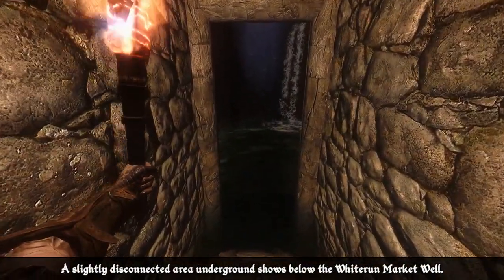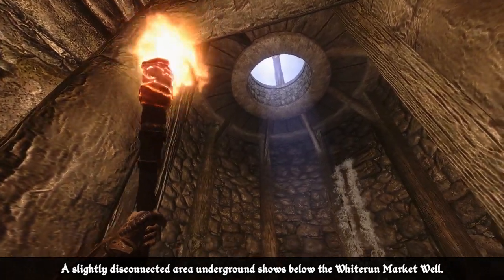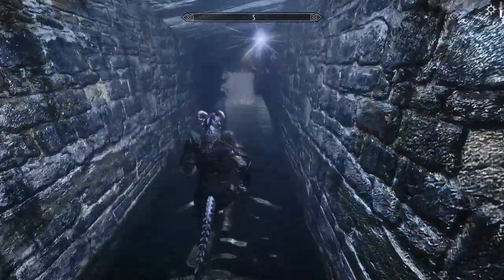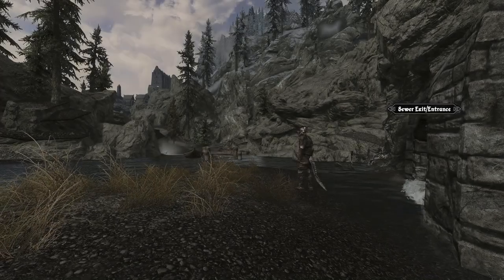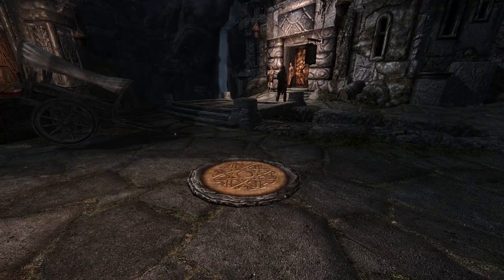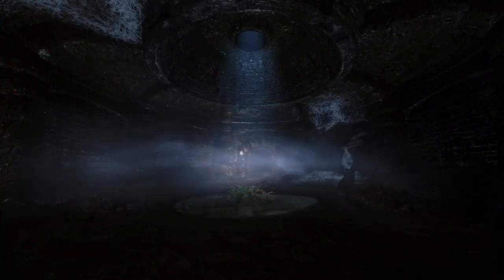Another nice touch is that the tunnels feel to scale, and you can even use certain things like grates or other openings to get a grasp of where you are in the city. It's probably not entirely accurate, but you can definitely tell when you've strayed too far from a city and you're heading towards an exit much further away. The furthest exit is probably in Solitude, which connects all the way to the Solitude Lighthouse. Basically whenever you see a manhole, you can pretty much assume it's accessible and leads somewhere, and finding out where is part of the fun — you should also stumble upon some interesting events along the way.